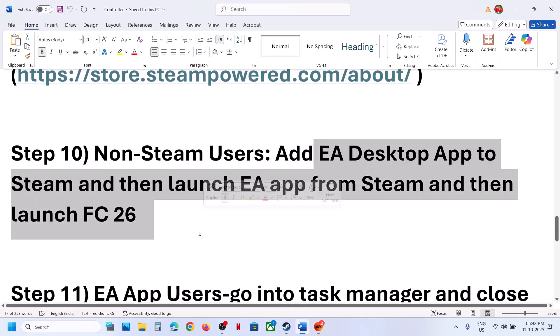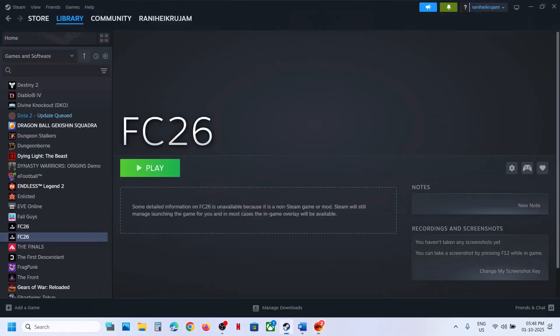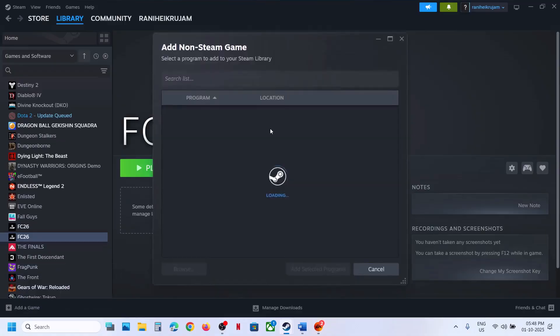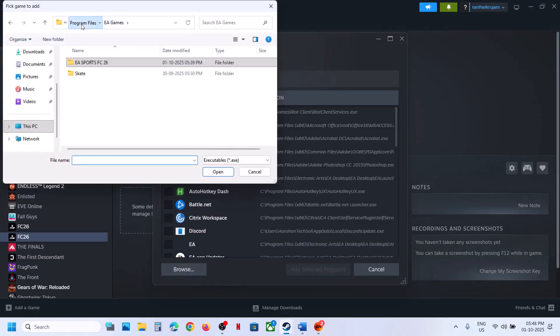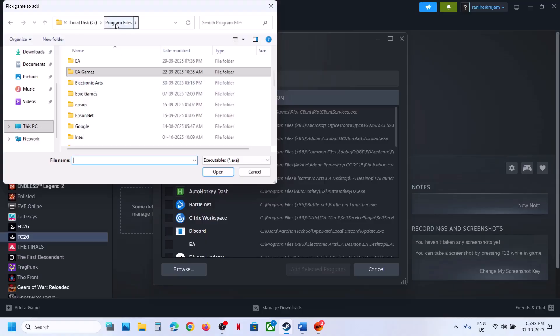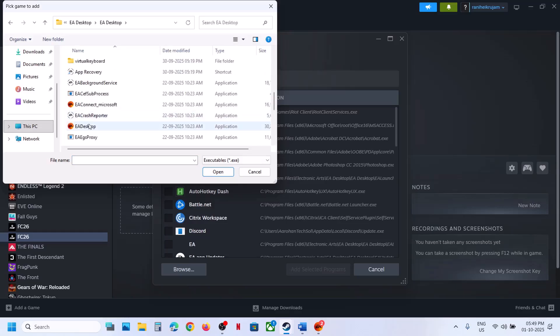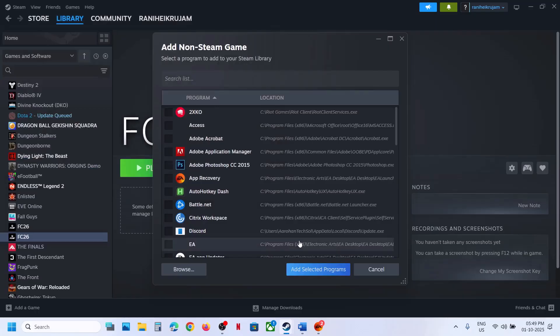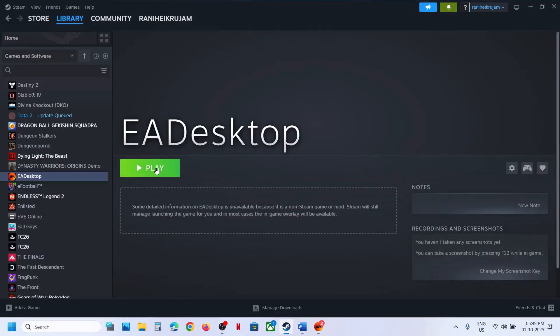If you have the game on EA app, add the EA Desktop app to Steam instead. Close EA app, go to Steam, click 'Add a Non-Steam Game,' click Browse, go to C drive, then Program Files, open the Electronic Arts folder, find the EA Desktop executable, click Open, then 'Add Selected Program.' Launch EA app from Steam, then launch FC 26 and check.